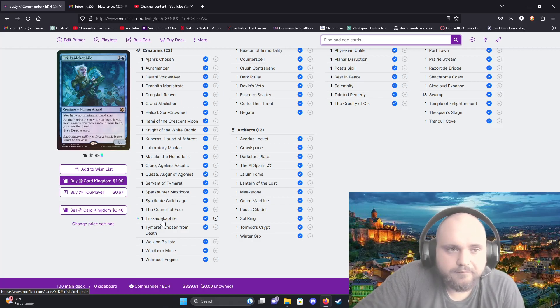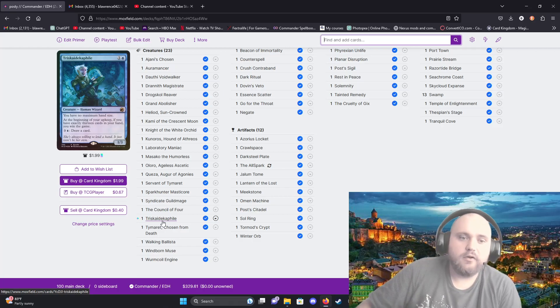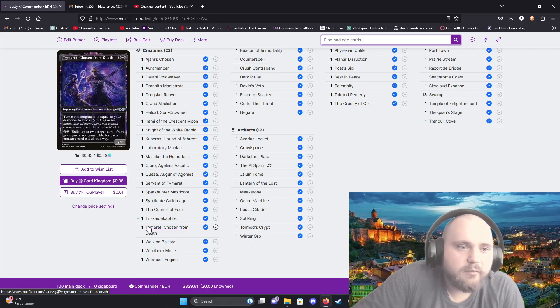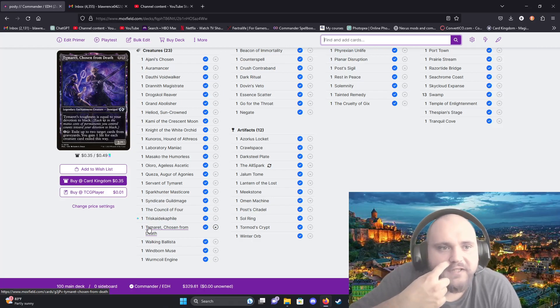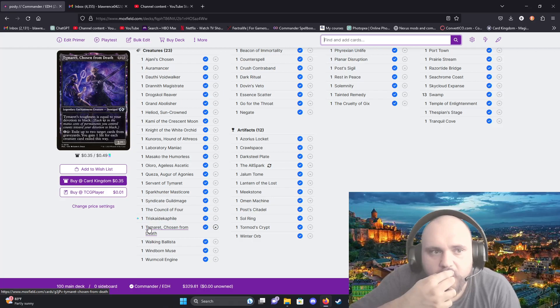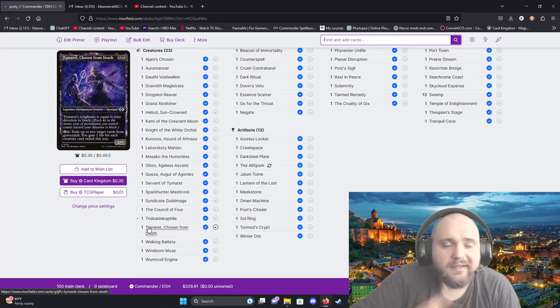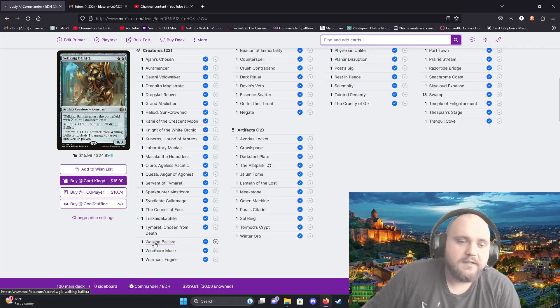It is unrealistic that you're going to win the game through Triskaidekaphile's upkeep trigger, but why not see if it happens? Tymaret Chosen from Death — his toughness is equal to your devotion to black, meaning each black symbol in the mana costs of permanents you control counts. For one black and one generic you exile up to two cards from graveyards and gain one life for each creature you exile. Its attack is always two and defense just keeps stacking.